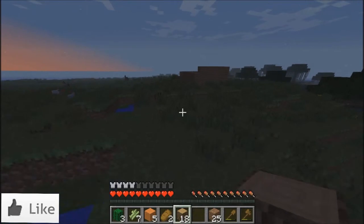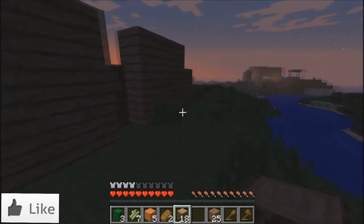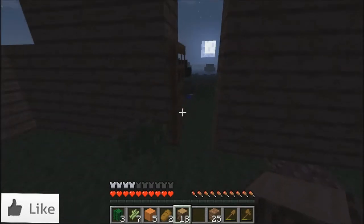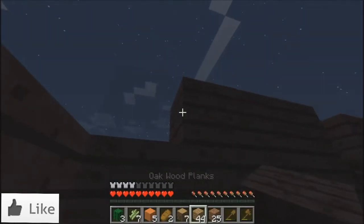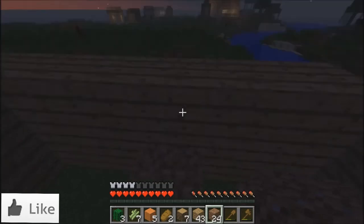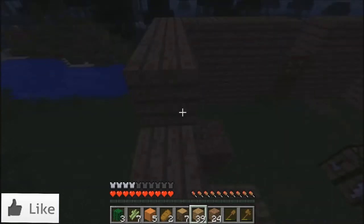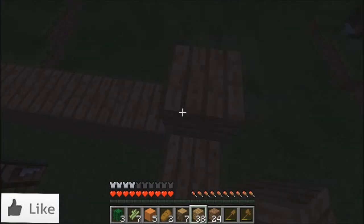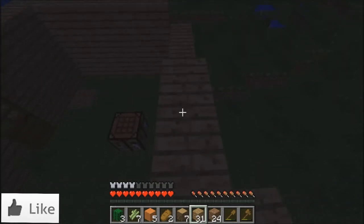It's getting dark - let's quickly go ahead and get into our new house. In the next episode I'll try and get into that pyramid so I can get really cool stuff. I should have taken some torches from that village so I could have lights in my house.